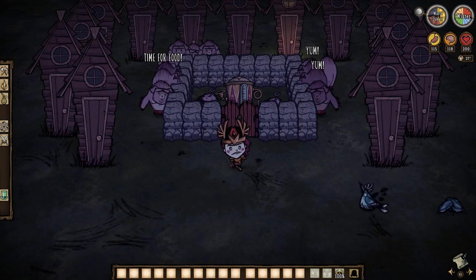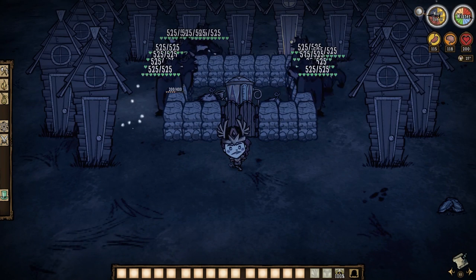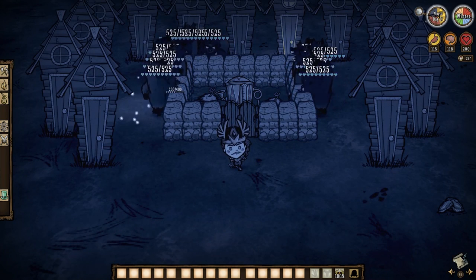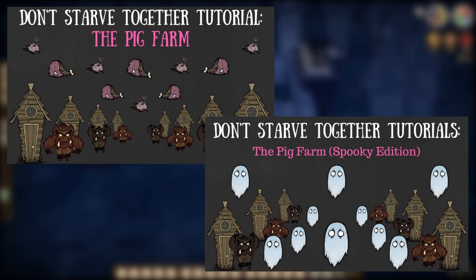But onto that dark side I mentioned at the top: the transformation of a pigman into a werepig. This phenomenon occurs each full moon night, but we can actually force the transformation ourselves too — we'll showcase that very soon. For now, remember those houses we stole along the way? We can actually set them up as seen here to construct our very own pig farms. I've done two full videos on the topic already, so I'm not going to dive deep into it today, but I always recommend doing this simply for the guaranteed loot that comes from these foul beasts.